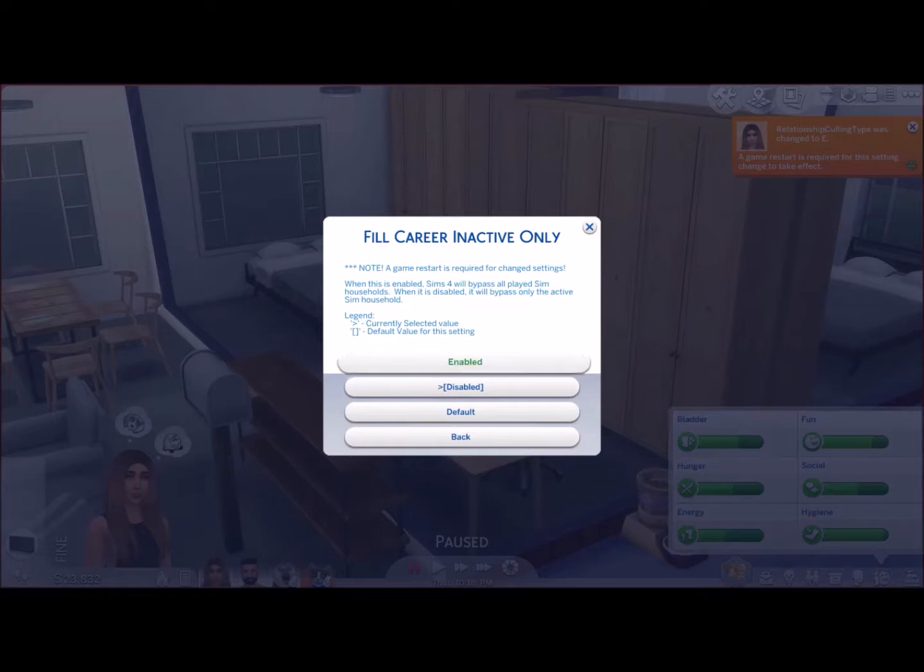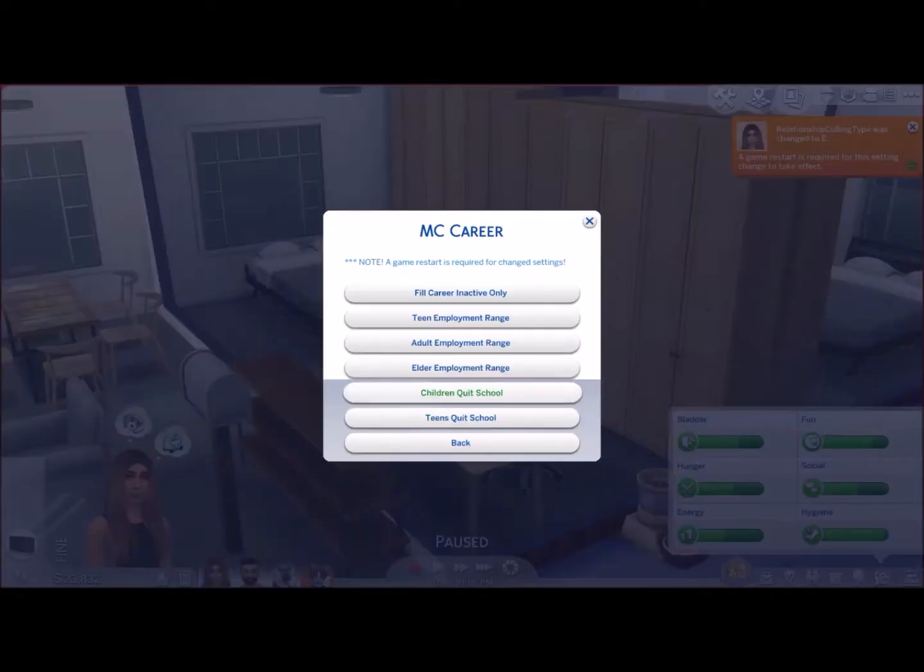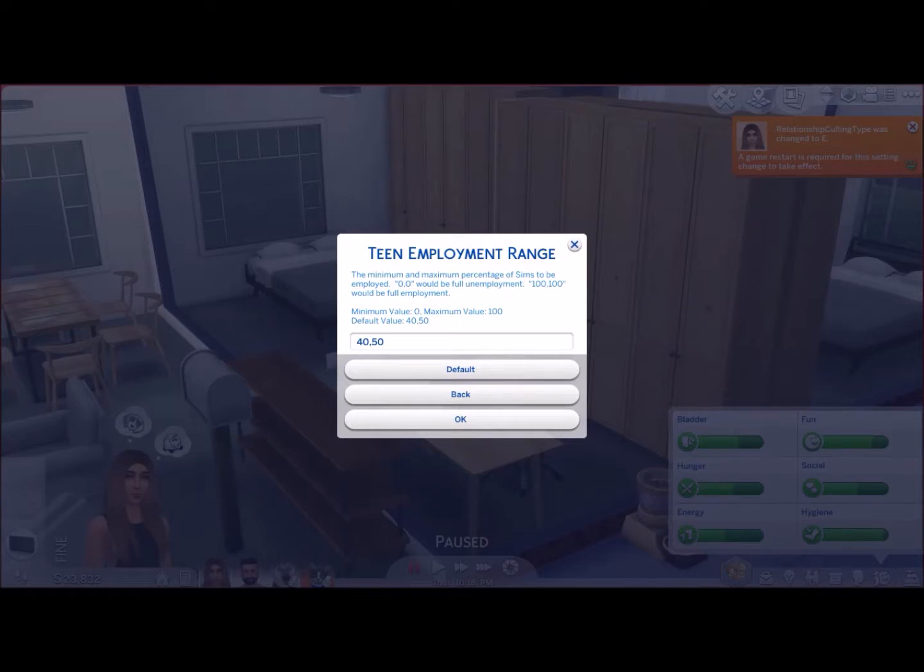The default value is disabled, but you can enable it if you want. Teen employment range sets the minimum and maximum percentage of sims to be employed. Zero/zero would be full unemployment, 100/100 would be full employment. The default value is 40–50, so you can play around with that to have full employment or full unemployment depending on what you personally want in the game.